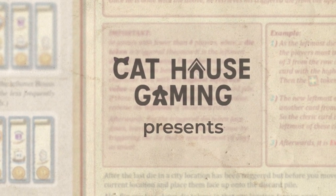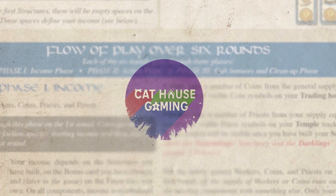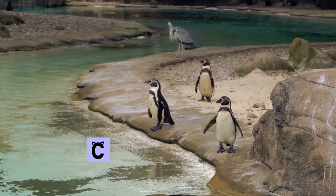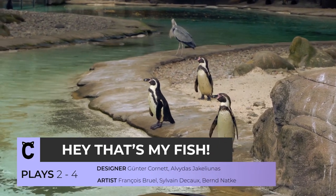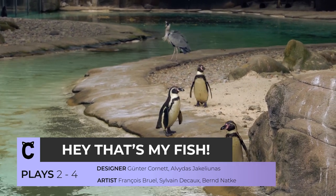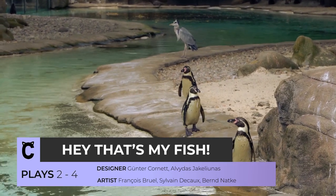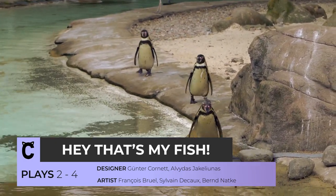Welcome to How to Play by Cat House Gaming, where our goal is to explain the key game mechanics needed to get you and your table mates playing. We know you'd rather be gaming, so let's get started. Today's game is Hey, That's My Fish, an adorable game of fishing strategy. Each player uses their team of penguins to obtain fish as the iceberg disappears with every move. The game ends when there are no more moves and the player with the most fish wins.